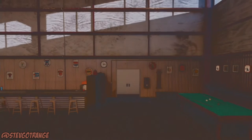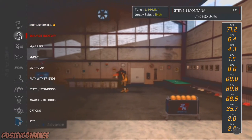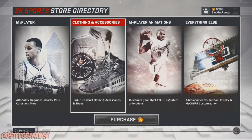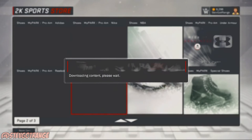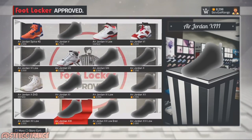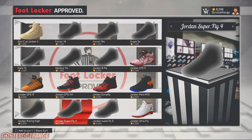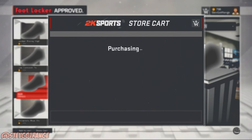So basically a recap on what we just did — we just created ourselves a shoe. If you follow these steps, this step-by-step tutorial, it's gonna be easy for you guys to get your custom shoes for free. What we're gonna do is go into Store and Upgrades and buy ourselves the shoe we just created. This has gotta be the base shoe that we have to buy in order for this glitch to work. So we're gonna buy this shoe and equip it on our player for MyPark.